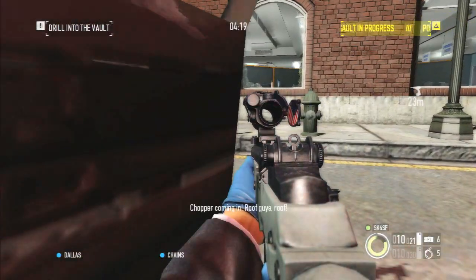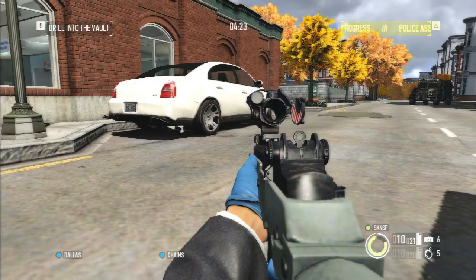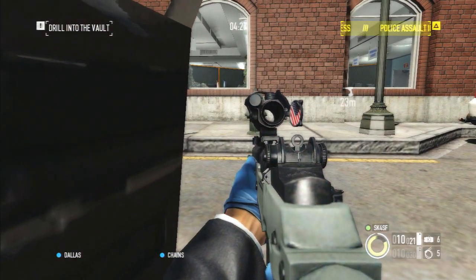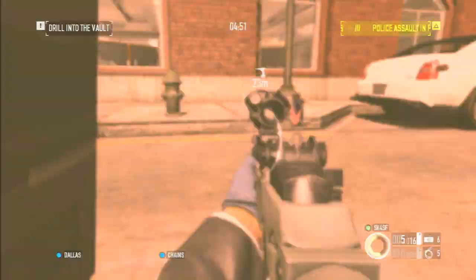Once you're in this position just don't touch the left analogue, use the right analogue to move about. The best thing to do is wear a suit and play this on overkill as well, because then you'll get things like bulldozers and shield guys and stuff like that.